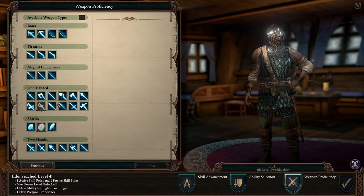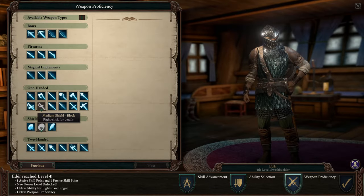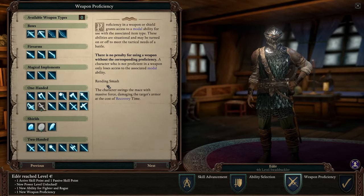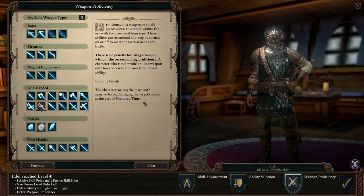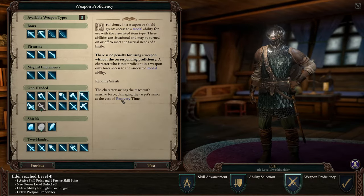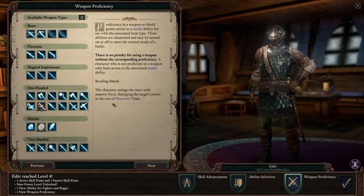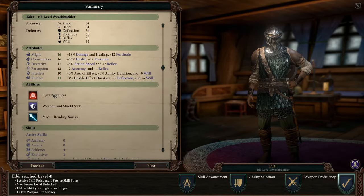For weapon proficiency, he is proficient with Sabers and Medium Shields, which I think is what really matters. I was thinking about the next choice being the Mace, because it has Rending Smash — the character swings the mace with massive force, damaging the target's armor at the cost of recovery time. My idea is this will apply a debuff that reduces enemy armor, which benefits not only Eder's subsequent attacks but the entire party. So: Fighter Stances from Fighter, Weapon and Shield Style from Rogue, and Mace as weapon proficiency.